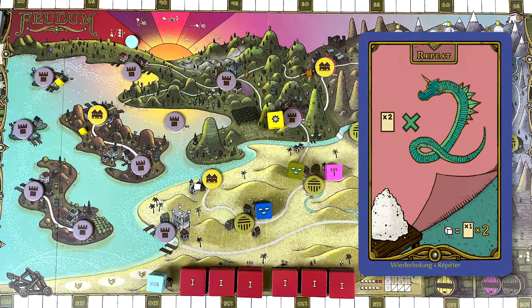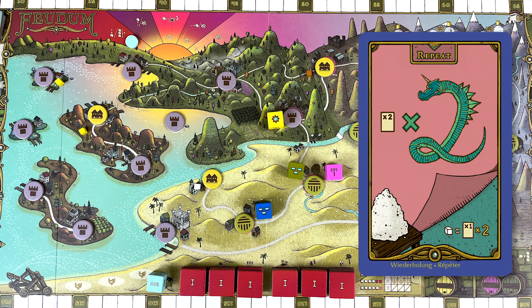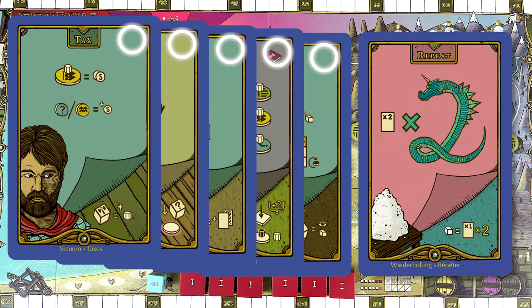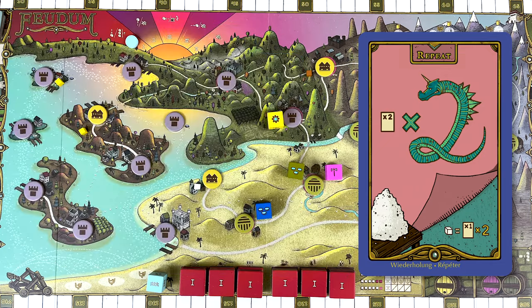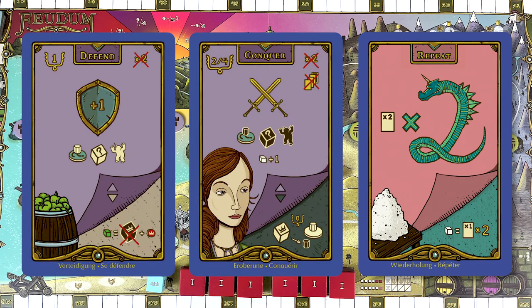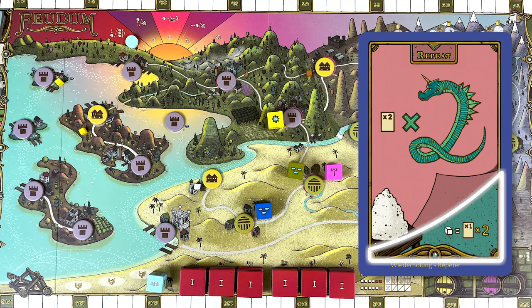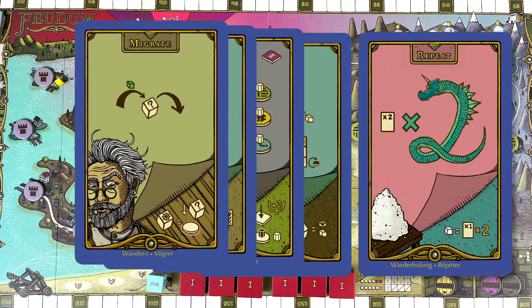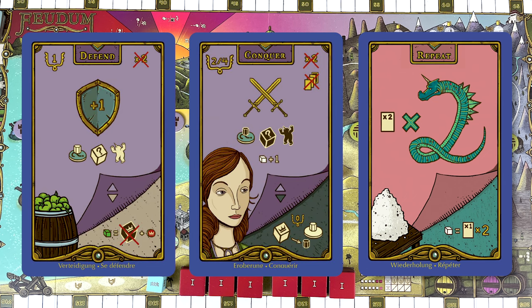Repeat. If you play the repeat card, you choose any of the other cards you've previously played this round that have a times-two in the corner, and repeat that action. Those possible cards are Guild, Move, and Influence. Certain cards don't have a times-two, so you can't repeat them. Conquer and Defend have an explicit no-times-two icon, so you really can't repeat them. In the advanced game, you can pay a saltpeter to choose one of the cards you've played this round that doesn't have a times-two icon and repeat it anyway — so that's Harvest, Improve, Explore, Migrate, or Tax. Conquer and Defend are still off limits.